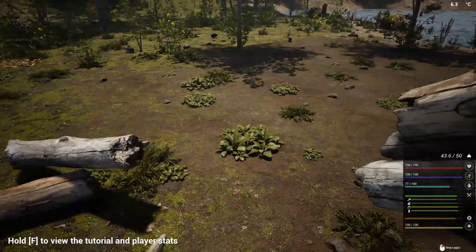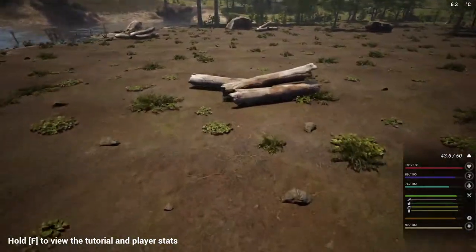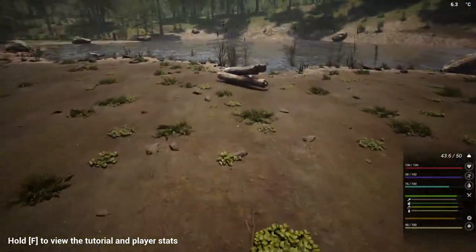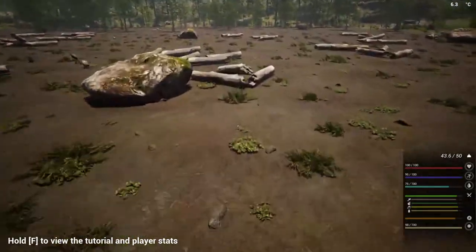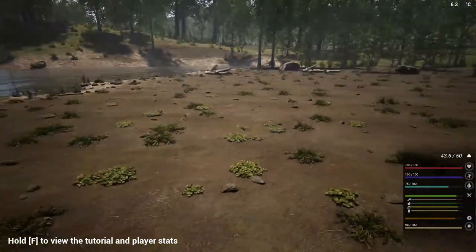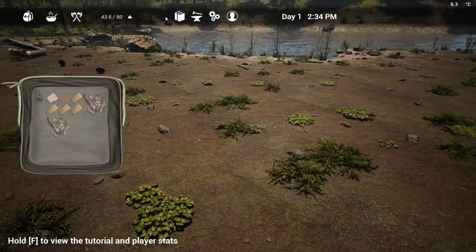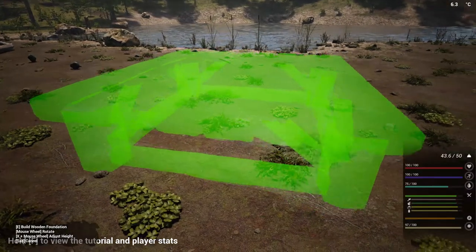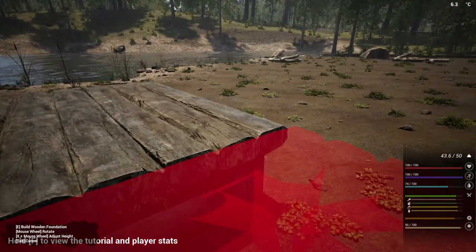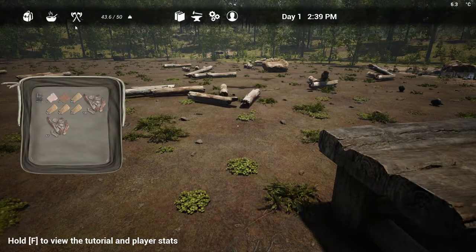We'll get these over here and toss them down, get some of this picked up and out of the way. We're going to build right in the center — I think we've got enough room here. Let's go ahead and get some foundations down. I'd like to be kind of in the middle, about right here. Let's throw down some foundations, kind of spin them around and get them lined up.